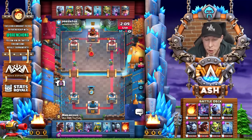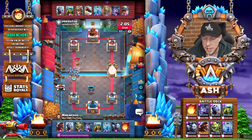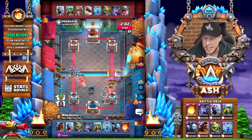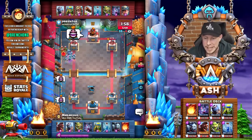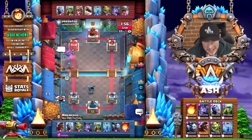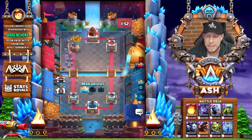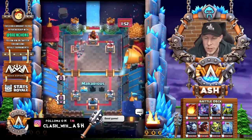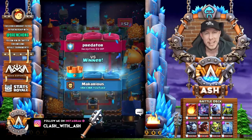He sets up with a defensive mortar, happy to defend and fireball-spell cycle. A miner comes down on the right tower. The Charging Prince is not gonna get through that mortar, and the goblin gang and fireball really come in handy. The hog finishes the deal on that left tower — that's two wins really quickly in this video.